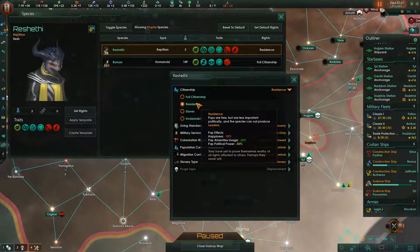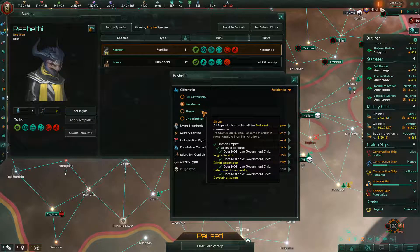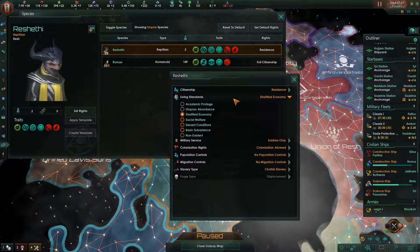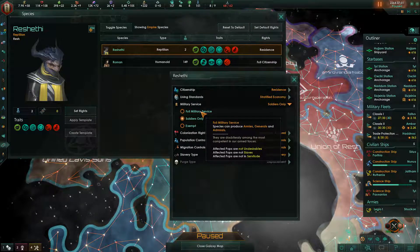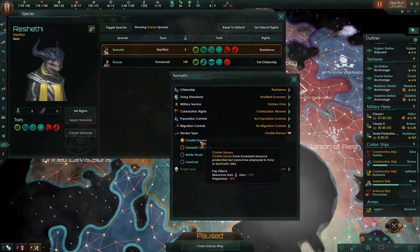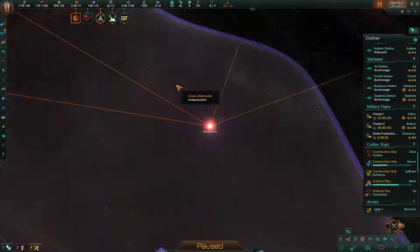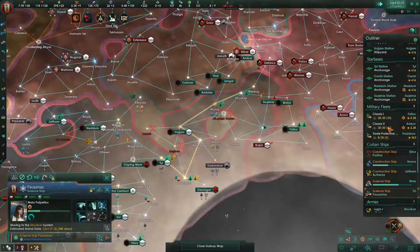False citizens can produce leaders — no, you're going to be residents, which will reduce your happiness but also reduce political power and amenities usage. I can turn you into slaves — no, let's not do that. You're from the Resh, we have good relationships with them. Full military service — can produce armies, generals, and admirals. Colonization allowed, no population control, no migration control. You're not slaves, so there you go. We're horribly racist here in the Roman Empire, but you can live in peace and pursue happiness — manifest destiny, et cetera.